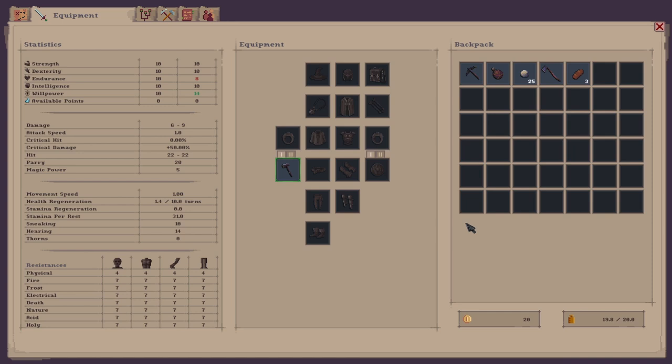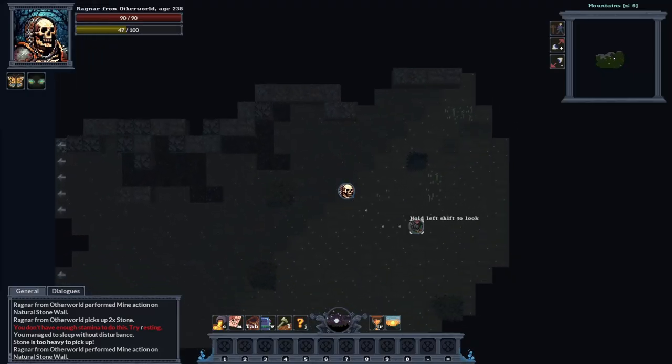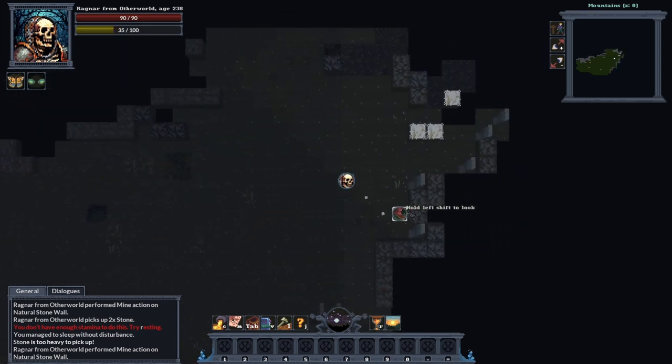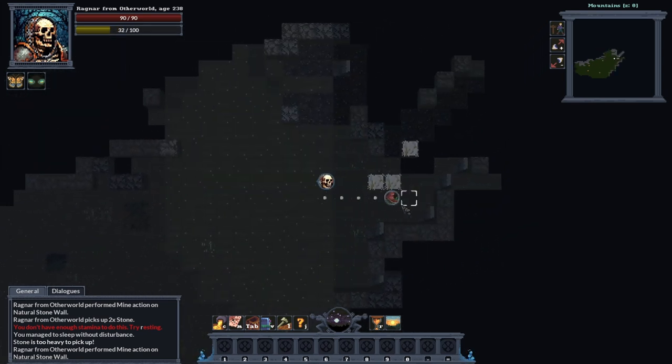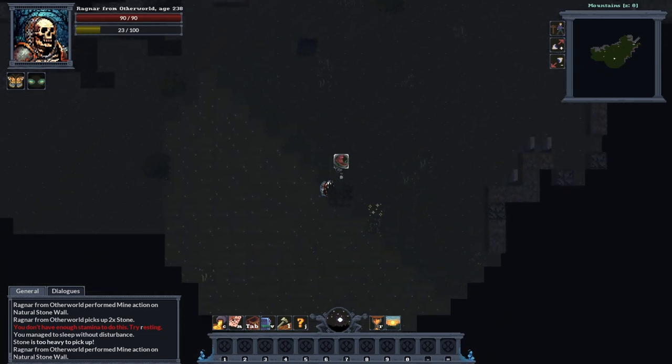I've collected all the stone I can carry — my weight limit is at maximum. We've got 25 stone, so we can find a nice little flat area to start putting down our base. We've got some trees here as well, and some spruce trees.